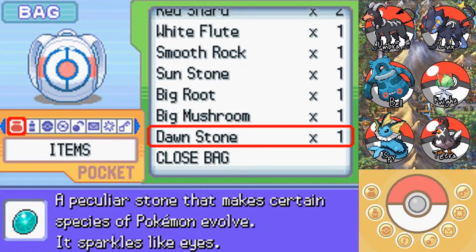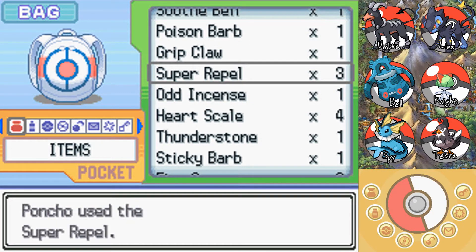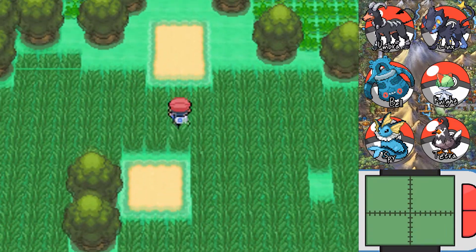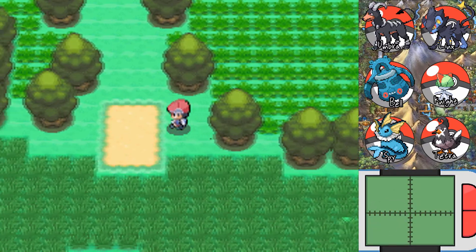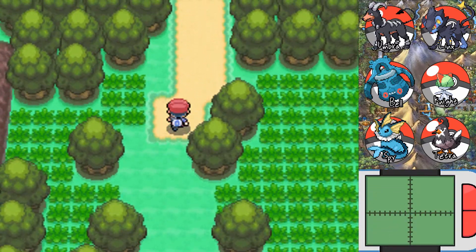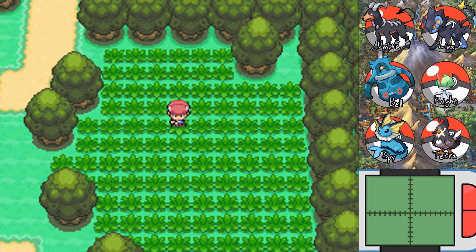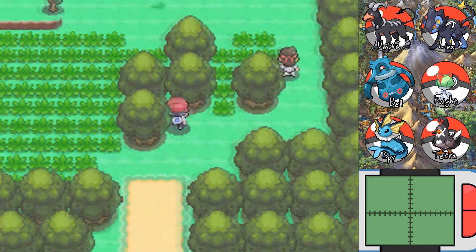I've got a few Repels left. We already have an encounter on this route, so I'm just going to go ahead and use one so we can zip straight ahead to the trainer battles — they're going to be more rewarding one way or the other. I should be constantly searching to try and find what I think is a hidden Shiny Stone on this route. My searching tends to be a little haphazard at best.